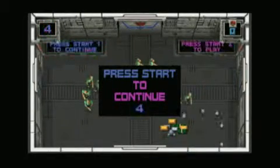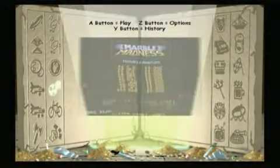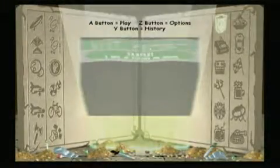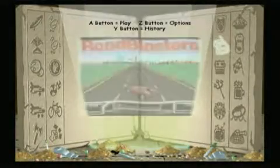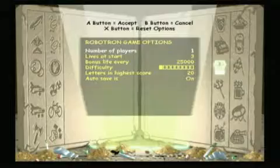What we can take a closer look at is how the games are presented. We've got this Egyptian tomb menu thing going on here — it's kind of weird, but it does the job. And for each game, you can adjust some options, like difficulty, number of lives, and your controls, and you can also save all of your high scores.